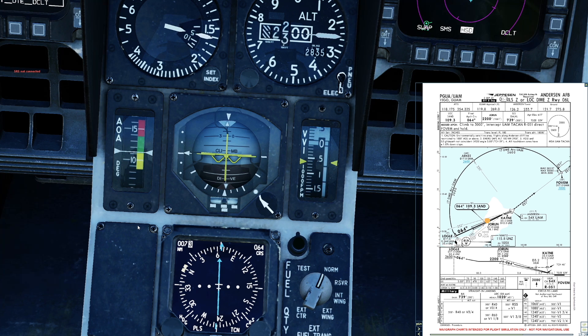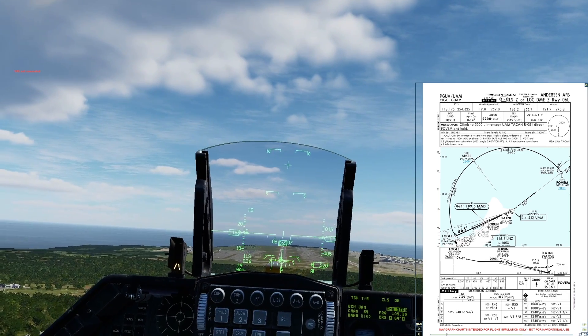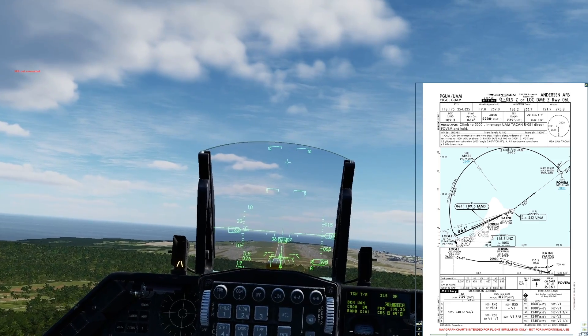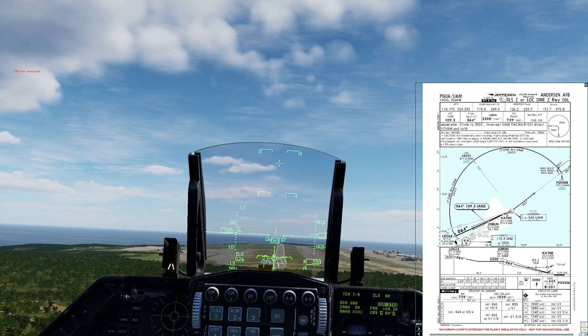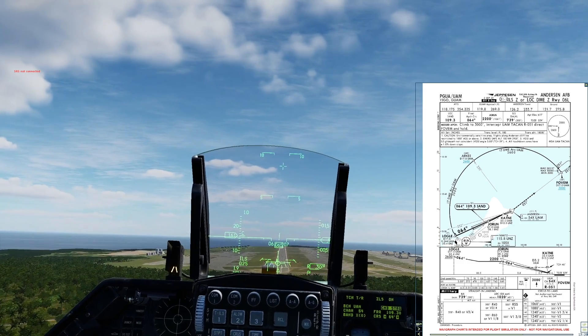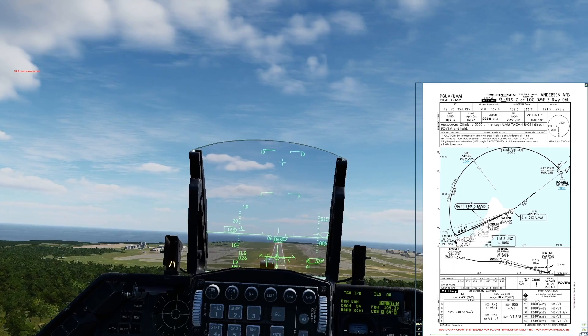Our next fix is Joe Run, which is top of the drop at 2,200 feet. Looking good. On final approach now — I'm not going to bore you with all the rest, but that's how I basically do DME arcs. I hope somebody out there found this useful. You guys have a great day. I'll see you up there, and it's been a pleasure. Thanks for watching. Bye-bye.